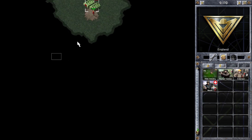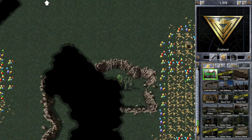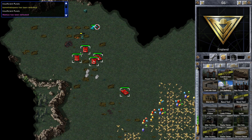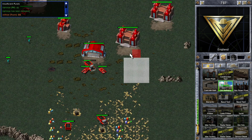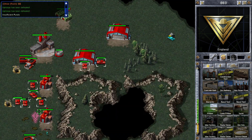Hi guys, Zach here with a Command & Conquer Red Alert video. In this game I'm playing a 3v3 match on the map Arena Valley Extreme. There are some pretty good players in this game. On my team there's Matthias and Sultide, and on the other team there's Commie, Light Sign and Mudshark. I'm playing in the top middle position.